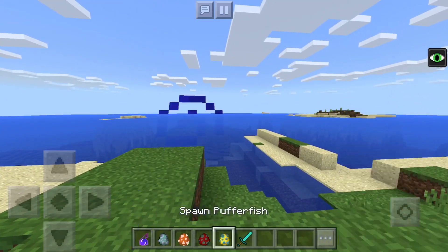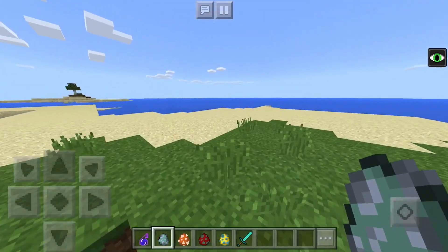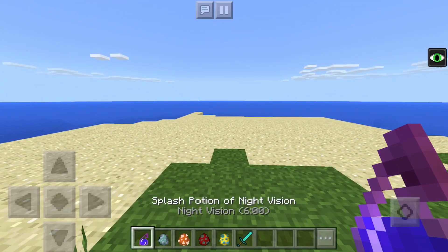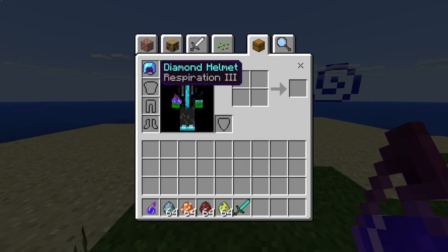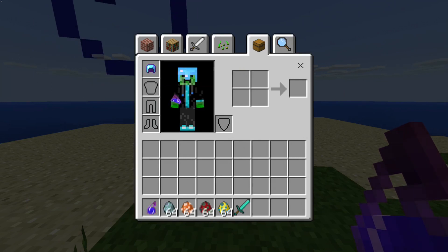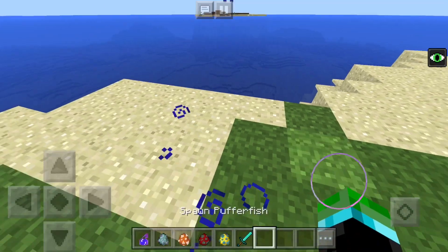This add-on adds them for us - we have the puffer fish, the salmon, clownfish, and regular fish. We're also going to use a potion of night vision so we can stay underwater and see better. We have the helmet of respiration, and also a sword so we can cut them and see what they drop.